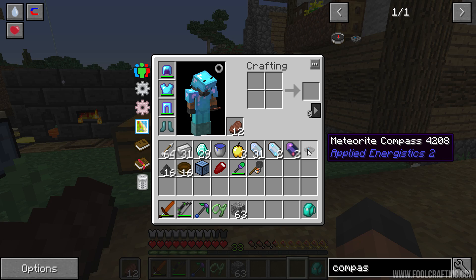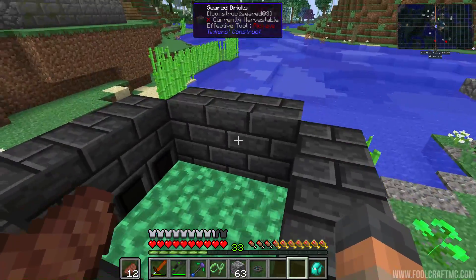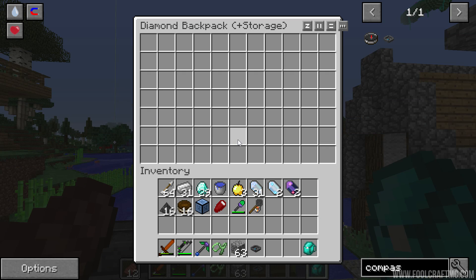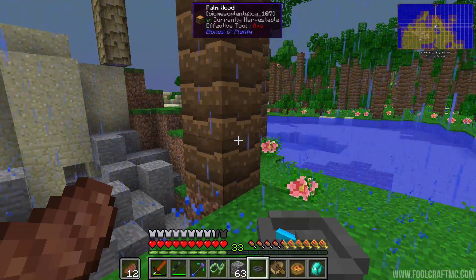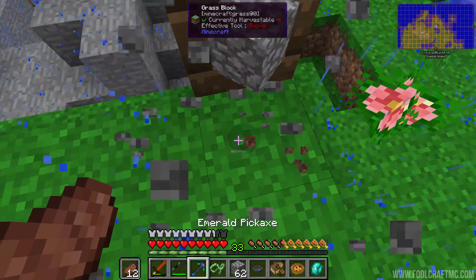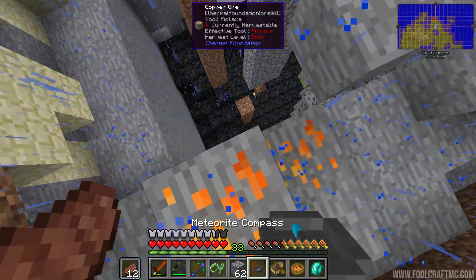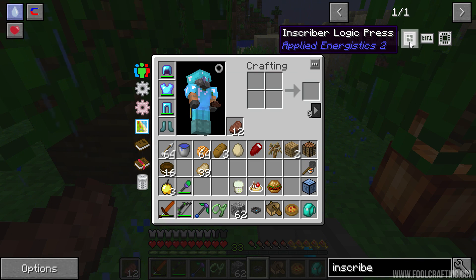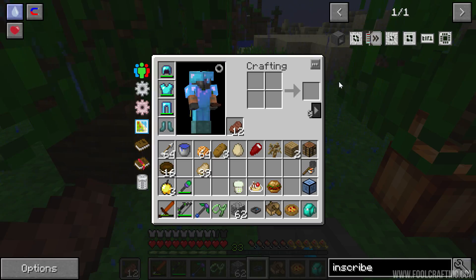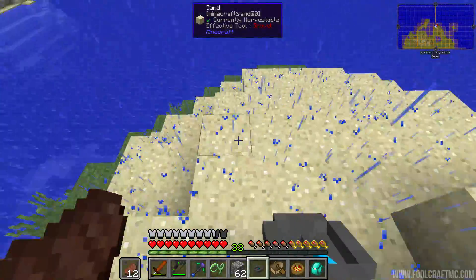The recipe for the compass sorted out my inventory — all it needed was charged certus quartz crystal. Now we can go on an adventure, exploring the world trying to find these meteorites. We're hoping to stumble across some beautiful biomes and potential base locations, and we're going to do some raiding as well. The very first meteorite I find is inside Iskall's base. That means we can't break blocks. He's already gone down there and claimed the inscriber — but there should be four of them in total. The compass will point to the closest one.